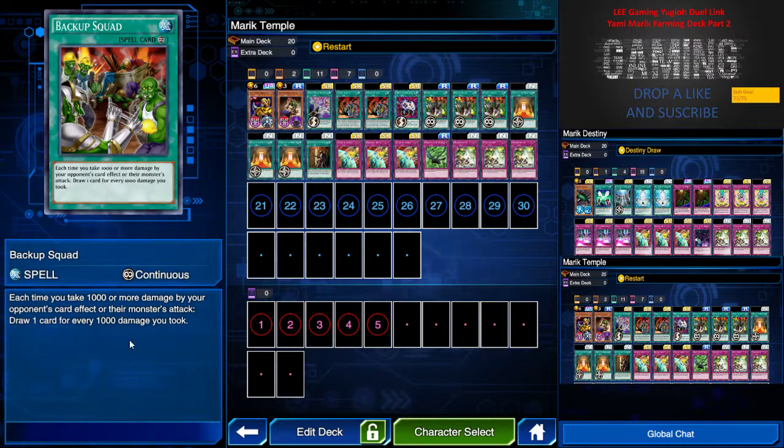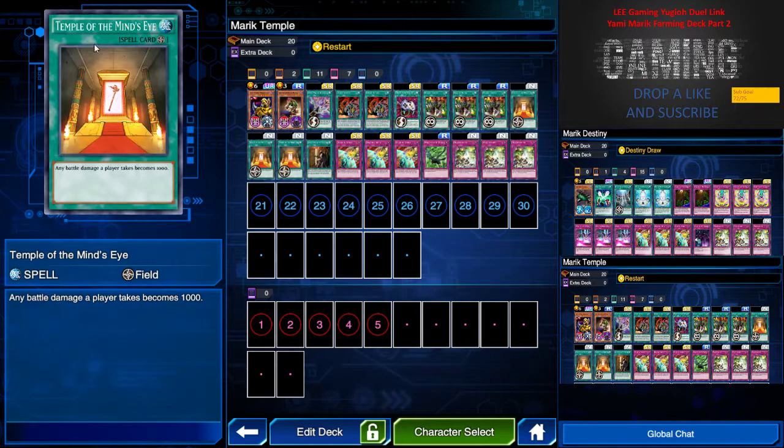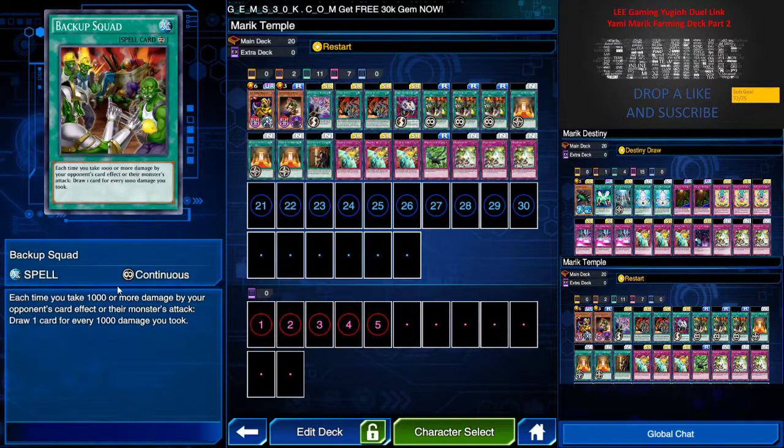Backup Squad — I have three, but your best starting hand is to have one. Each turn you take 1000 or more damage from your opponent's card effect or monster attack, you draw one card. So when Yummy Merry attacks you, he'll keep attacking until you almost deck out — that's the plan. Next is Temper of the Mind Eye, which will be a pain in the meta. Basically, any battle damage a player takes becomes 1000, so combined with Backup Squad: 1000 damage, draw one card.